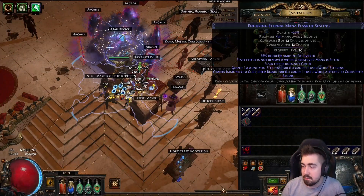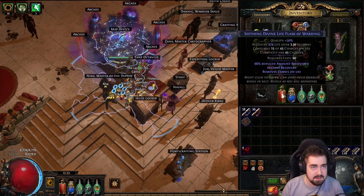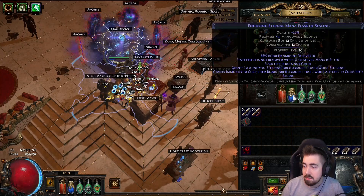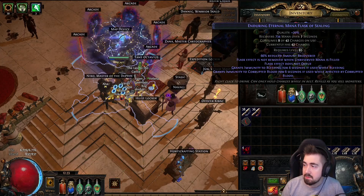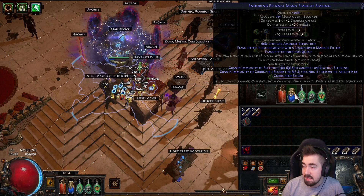So first we can look at what I'm using right now. I have a Seelding Divine of Warding. That's because curses is the main thing I'm scared of. I have Bleed Removal with Enduring — that's Seelding. That's the tier 4 one, so it gives 8 seconds of immunity.